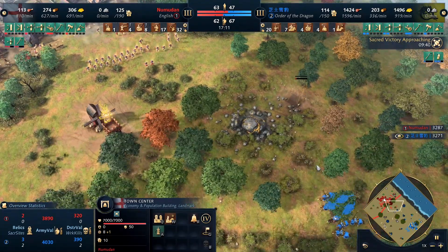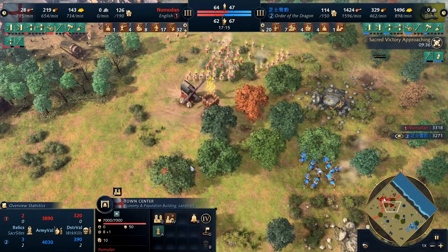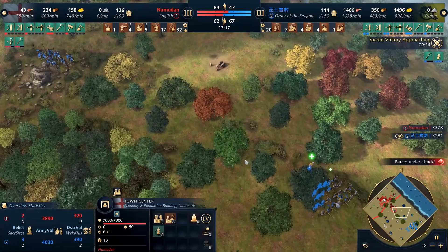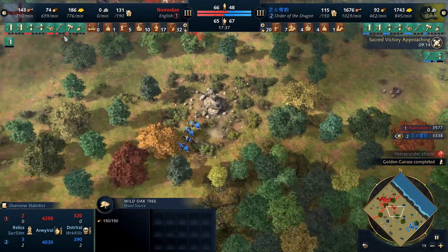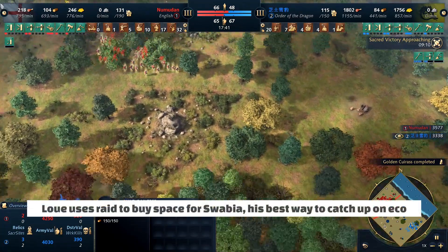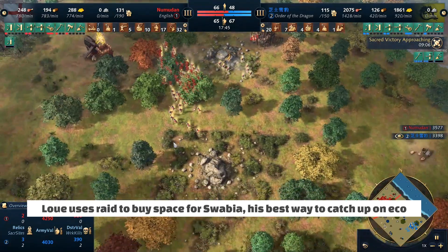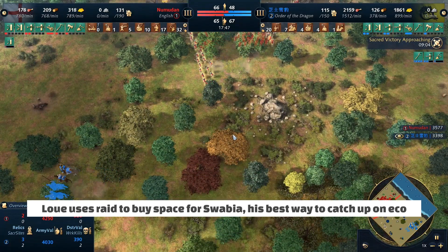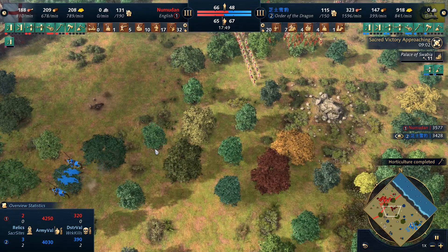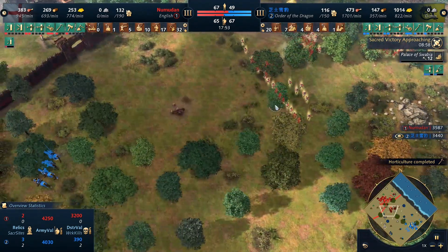Nubadon, on the other hand, is just afraid to take a fight against Louis. It's hard to gauge how strong an Order of the Dragon army is, and often you'll see people be hesitant once they start seeing larger numbers of Order of the Dragon units. At roughly the 18 minute mark, Louis realizes he needs to take a risk. If he keeps sitting 1 TC against 2 TC - which he saw on an earlier raid - he's going to eventually just lose out eco-wise even with the relics. So he splits his horsemen, goes on a slight raid, and uses that space to go and get Swabia.